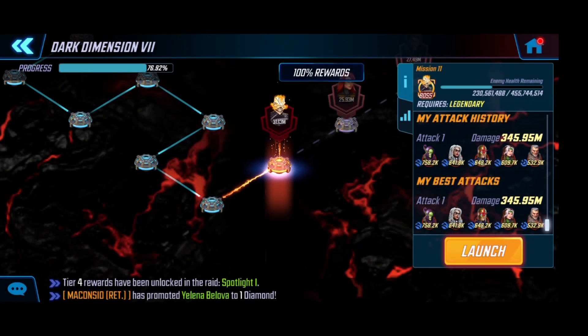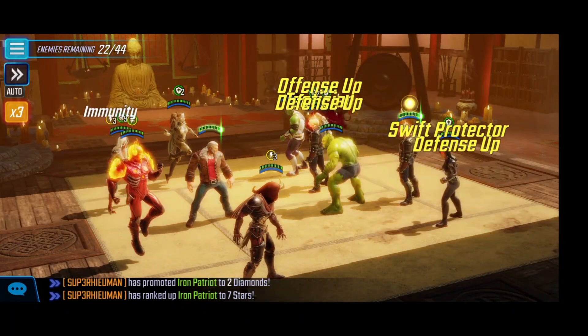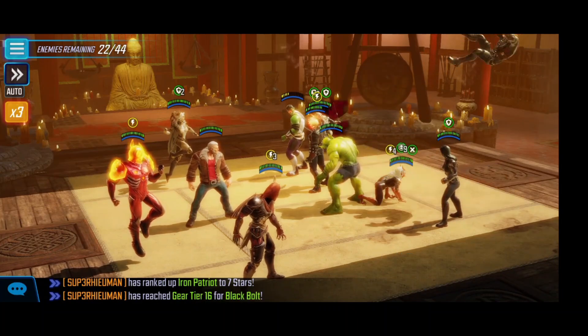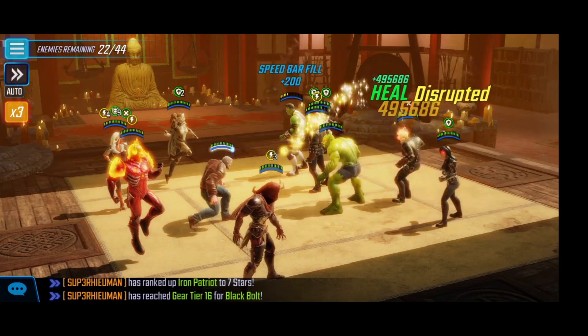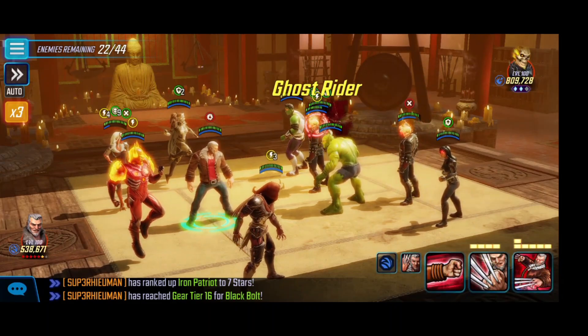I felt that was a pretty good hit — we killed 22 characters so we are exactly halfway through the node. We did 345, almost 346 million points of damage, and I felt really good about this. I should be able to go in on the second hit and just finish off the entire node. As I mentioned at the start of the video, I did end up swapping some ISOs around. Green Goblin Classic and Rogue are now going to be Raiders, and Old Man Logan is now a Striker so we can hit into vulnerable and start getting some turn meter.